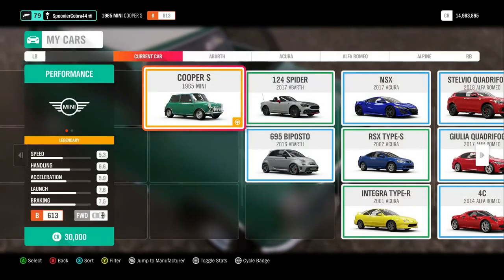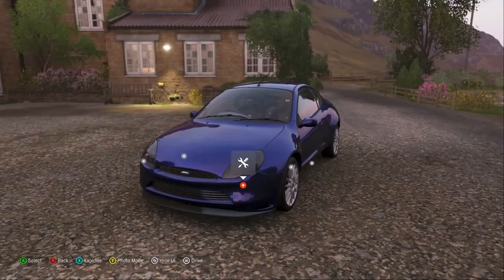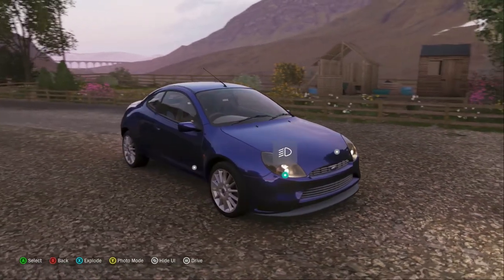Hello everyone, welcome back to Not A Real Road Test. This is spring season in Forza Horizon 4 and today I'm going to show you the 1999 Ford Racing Puma, an epic recently unlockable retro rally car.